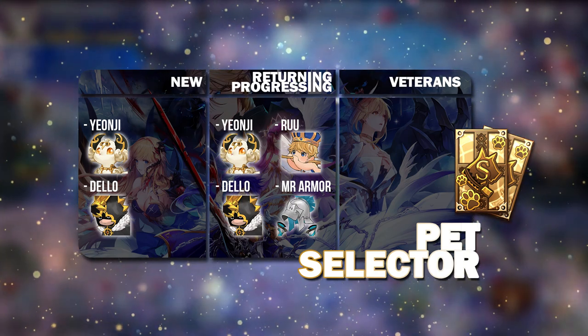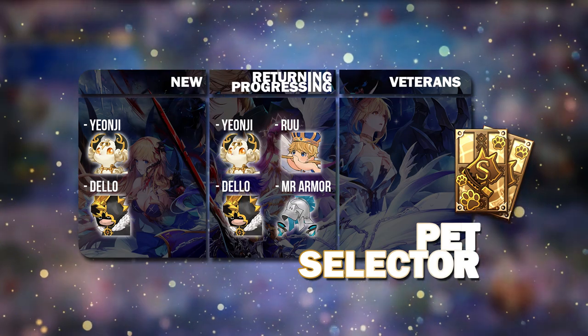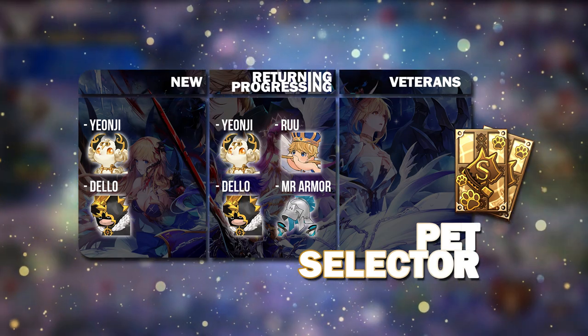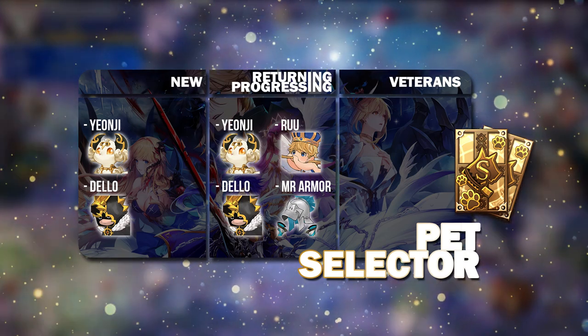For returning and progressing players, same thing — if you still don't have Yonji or Dilow, go for them. Otherwise, you can go for Ru and Mr. Armor, which are probably the most useful Pets alongside those two.